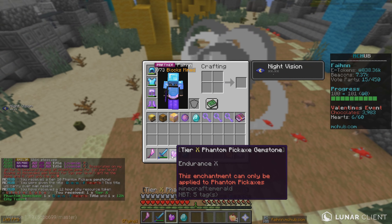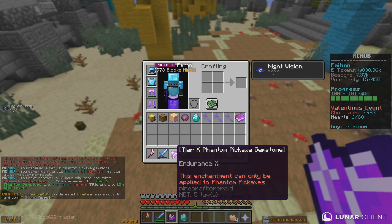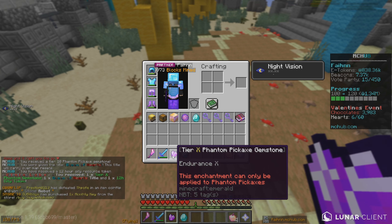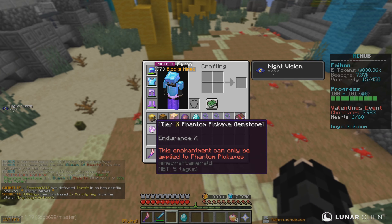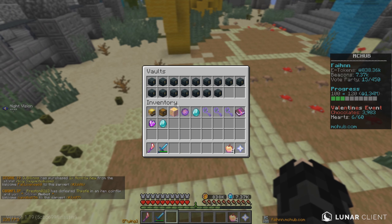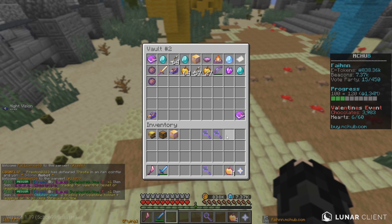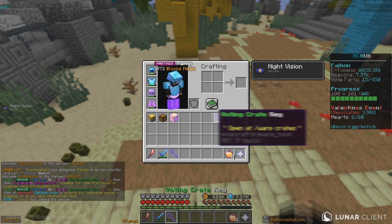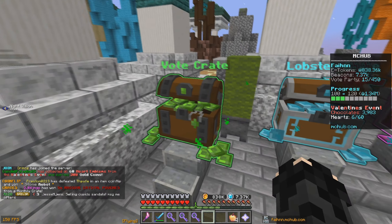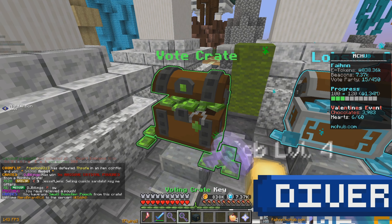Let's open up our final Valentine's loot box. We got a title, a 12-hour city token, and a tier 10 phantom pickaxe gemstone which gives us an Endurance X enchantment — that can only be applied to phantom pickaxes. I don't know exactly what that is, but if it's in the loot boxes it should be pretty overpowered, so we'll take it.